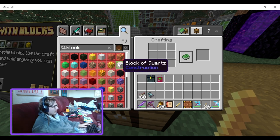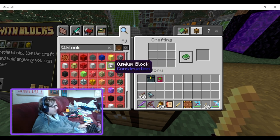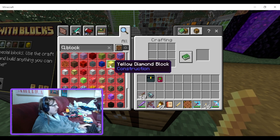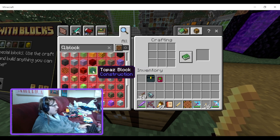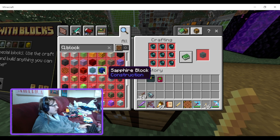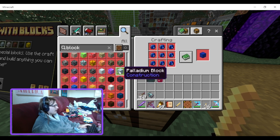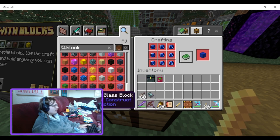So if you look up everything with block in the search — which is a lot because this is Minecraft — here we go. We've got topic blocks, sapphire, yellow diamond. Yeah, you get a bunch of blocks basically that you can build with. Some of these do look good.